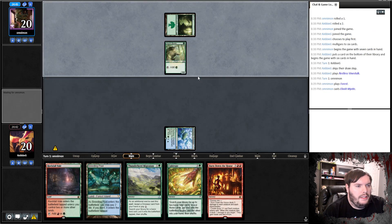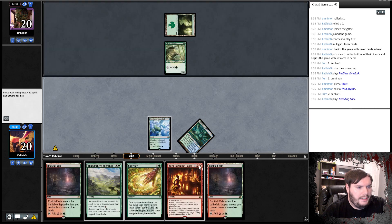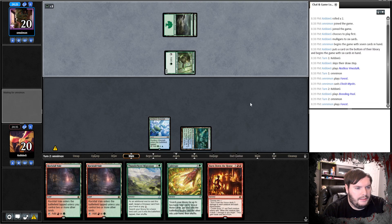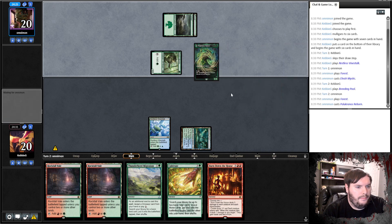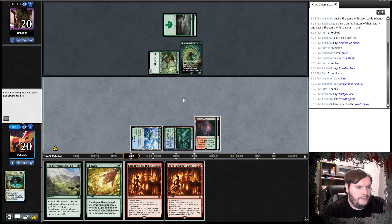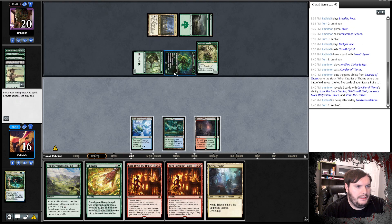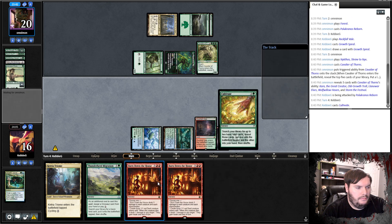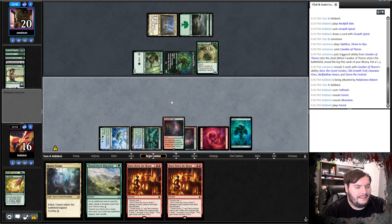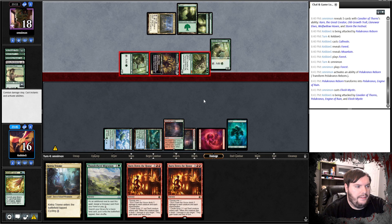Vinestalk, go. Forest, Elf, passes. Of course we're not lucky enough to hit a dinosaur. We would have been able to chain things together. Polucranos — passes. Rockfall. Growth Spiral, play the land, pass. There's the Nyxos. Cavalier, passes. Hits me. Tap land, Cultivate, Mountain, Forest — put the Mountain into play. Forest, transforms, Elf attacks out — we take 12. There's just no way to win from here.